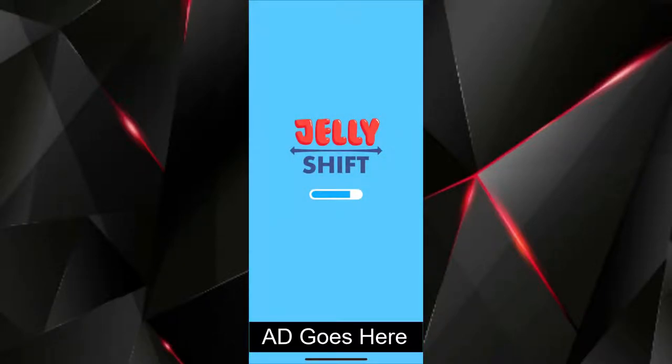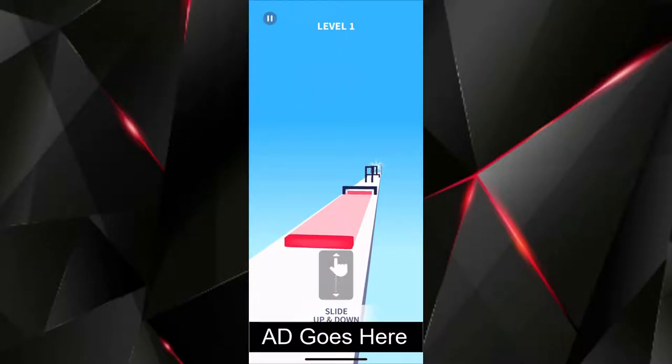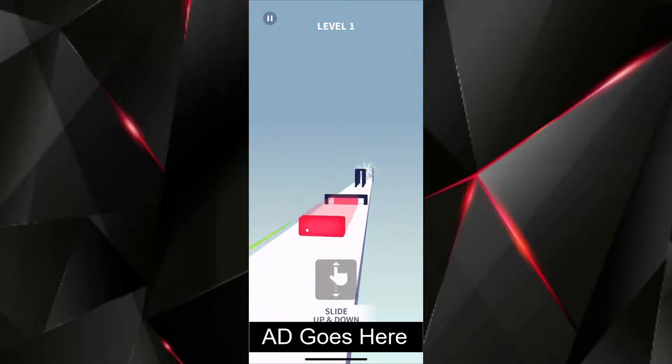Fulfill your gelatin dreams with JellyShift. Your goal is to get to the end of a course that is full of obstacles that you need to fit into. You can swipe up or down to change the size and shape of your gelatin to fit into these various upcoming obstacles.